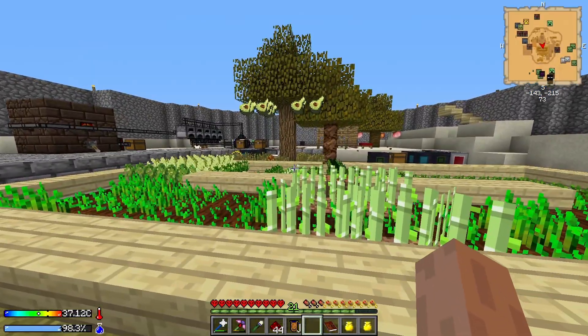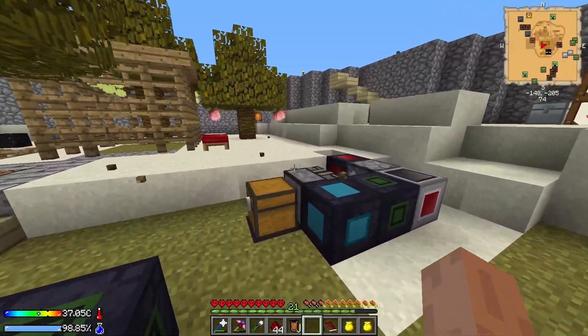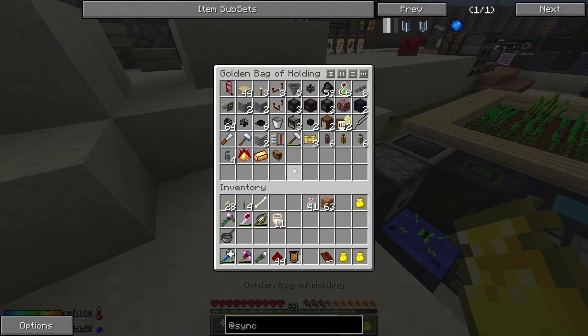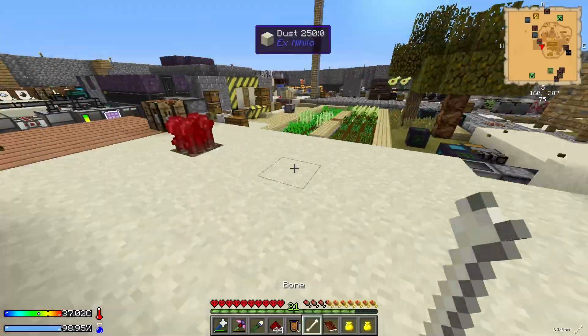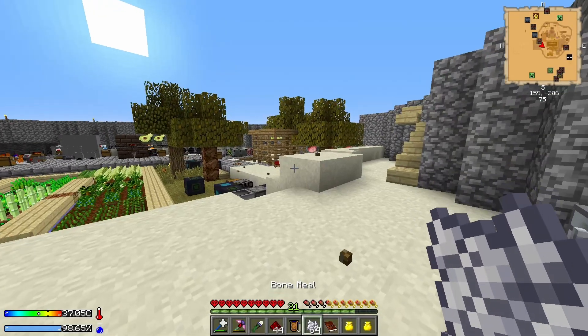Hello everyone and welcome back to Crash Landing. In the last episode we finally set up the squid seed farm. The way we left it is that it currently works but it doesn't pick up everything — which might sound like it's not working, but it works.